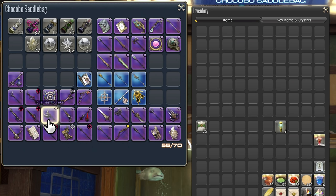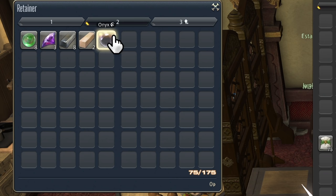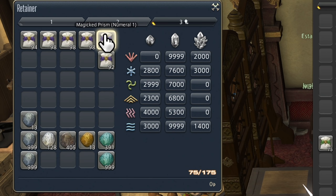And in case it needs to be said, my armory chest has no wasted space either. My retainers are in a similar state. There's a few items here or there that I don't have a lot of. The second page has some items for a potential reaper weapon, and the final page has a ton of fireworks from a previous event and all my Bosia currency if I ever want to buy items for glamour. This still leaves me with 100 inventory slots on this retainer alone.